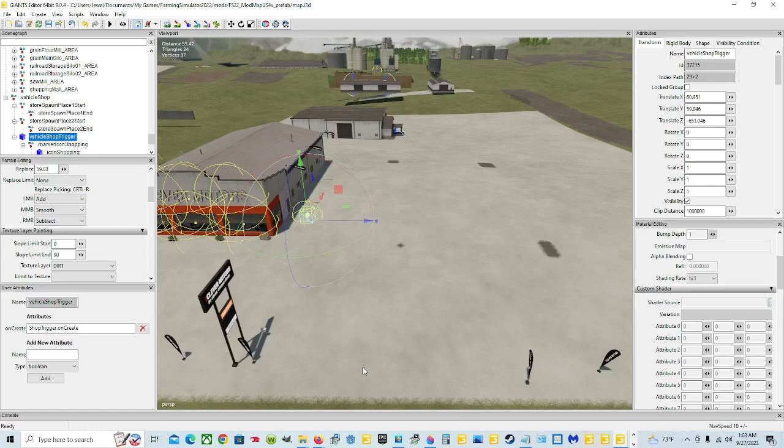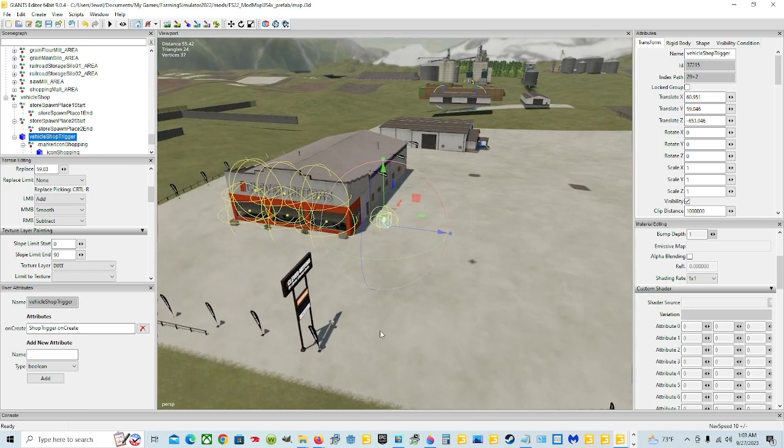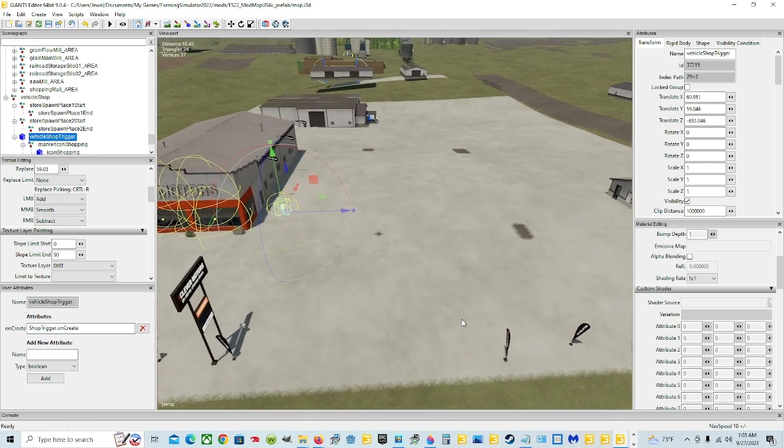Welcome back everyone. Today we're in the Giants Editor and I'm Jewel. As you can see I've been doing a little bit of work on my Jewel's Peaceful Valley map, and I'm going to put the shop in in this video. It's already there, but I'm going to delete it and show y'all how to put it in.